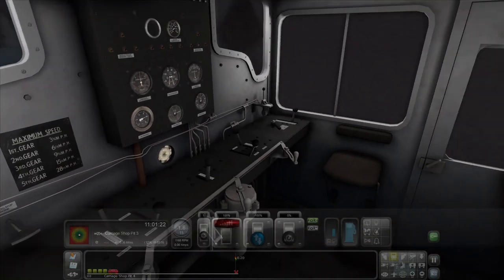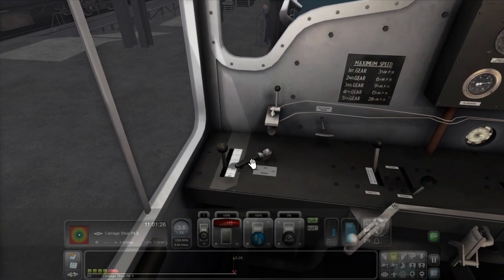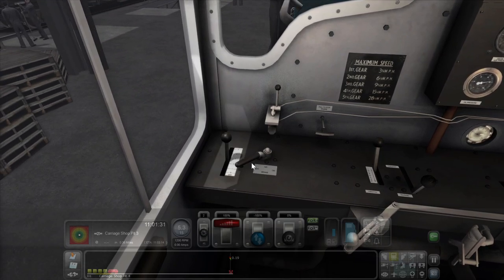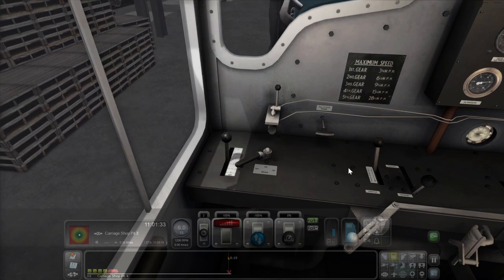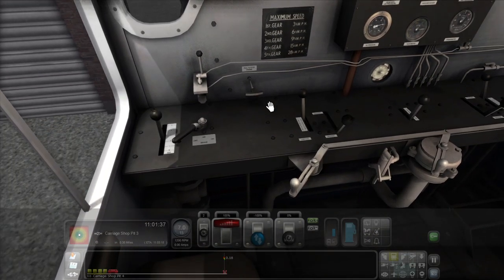Just this is the cab. Here's your gear shifter, here's your locomotive brake, this is your train brake, throttle, reverser and horn.